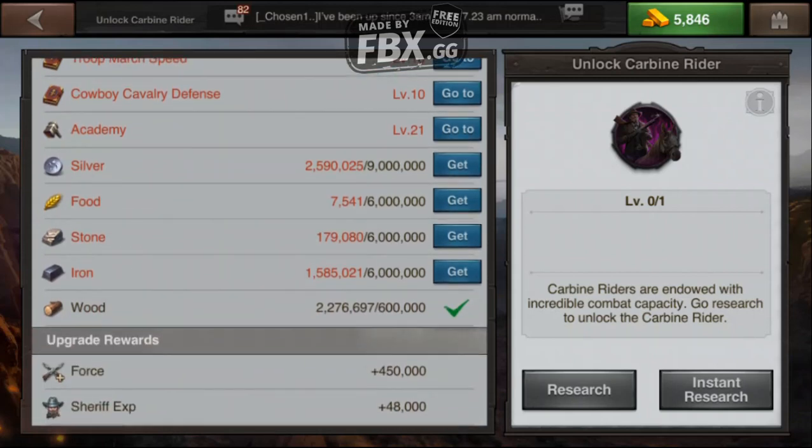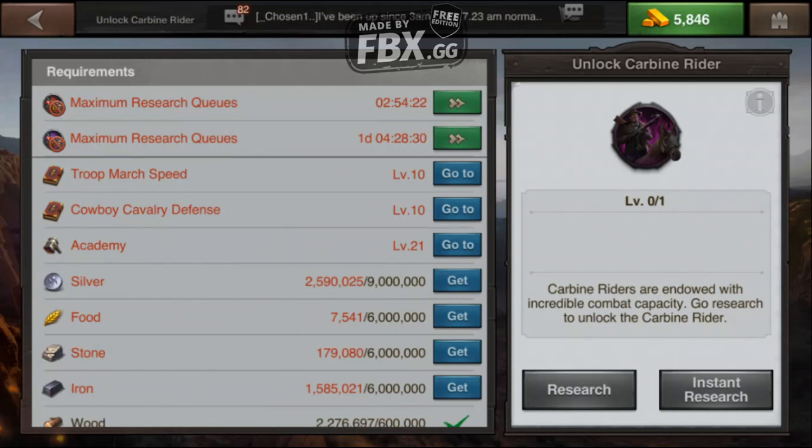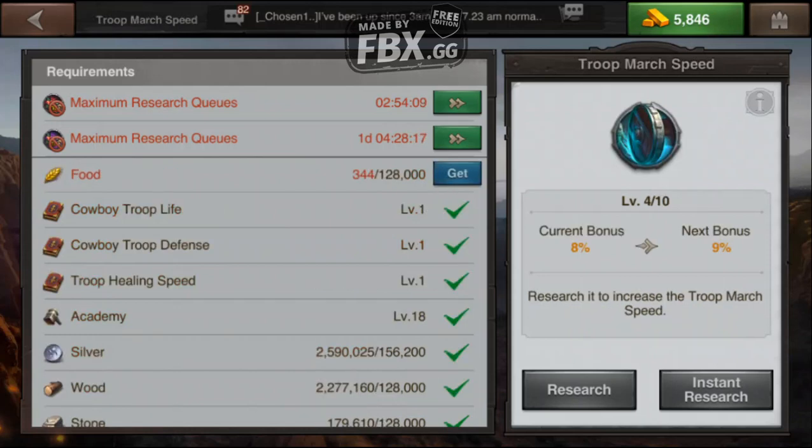As you can see, it's going to cost a whole lot of resources, but I also have to have these other items accomplished as well. I've got to get academy to level 21, cowboy cav defense at level 10, and troop march speed at level 10. All I do is click on the 'go to' button and it tells me which one I can do next. I already have this at level four, but I've got to get to level 10, so I would grab the resources I need and start my next research on this one to get it to 10.